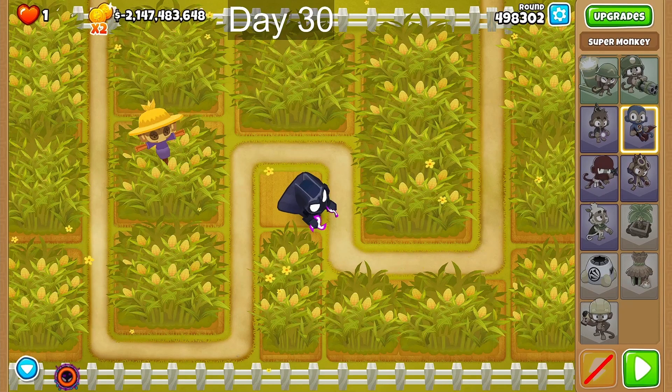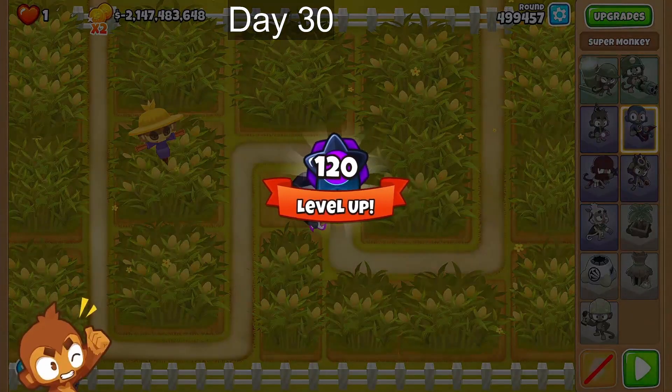In a behind-the-scenes moment, someone instructs the creator to make a YouTube video titled 'Absolute Bonkers XP Farm,' copying another creator's format, and to say 6.9 million XP per hour — rounding everything up using the ceiling function.